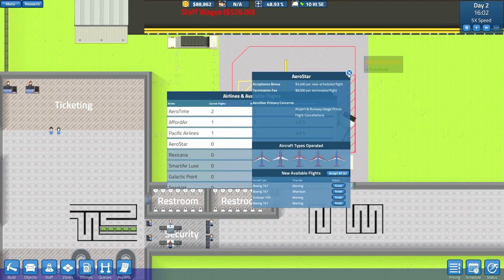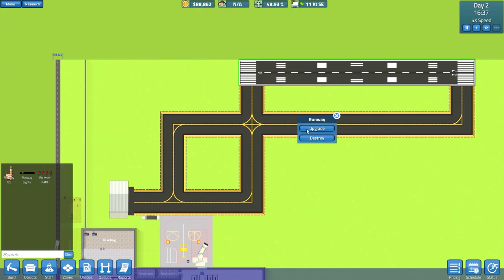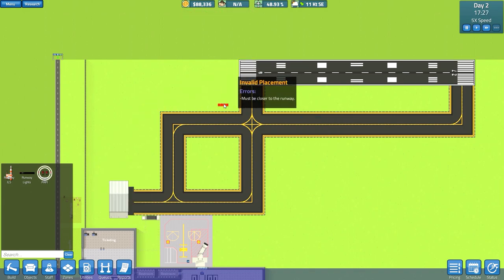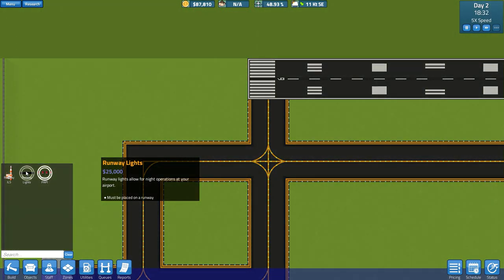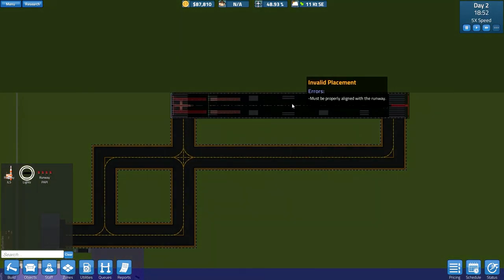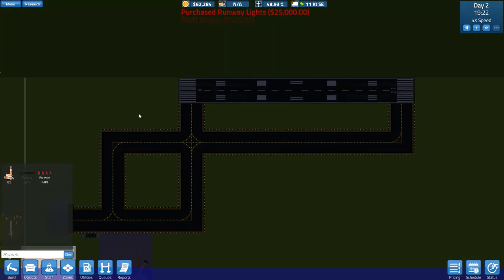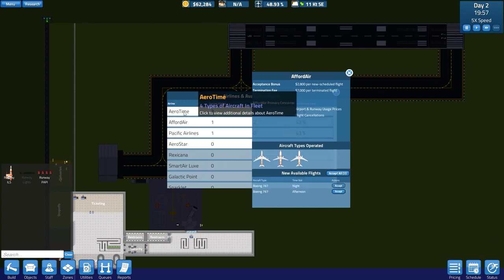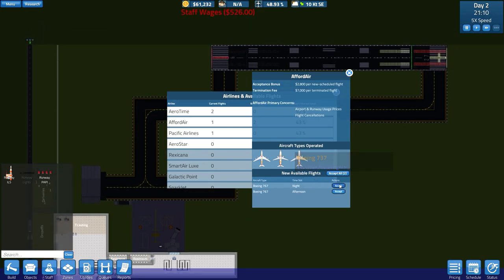Okay so we do have some flights. Also taxiways, runways — upgrade runway, ILS and approach systems. Runway approach systems — outdoors only, must be placed within six meters of runway. Cool. Runway lights allow you night operations at your airport. Let's place them — oh yeah look at that, bam. So now we could accept night flights — afternoon boom boom, night flight locked, requires at least one runway upgrade with lights. They're working at it — nighttime accepted, perfect.